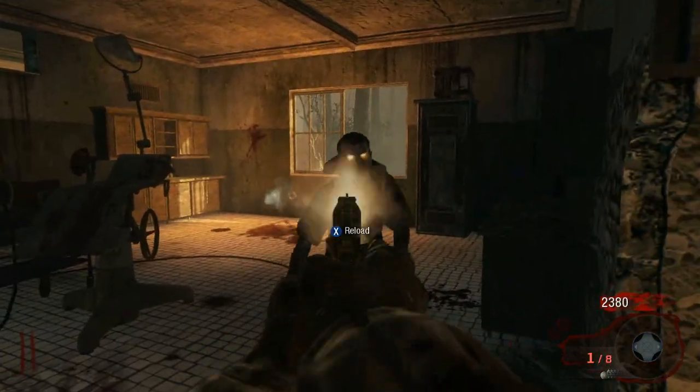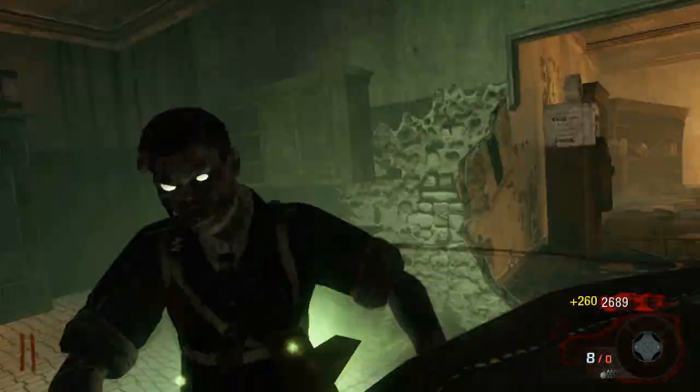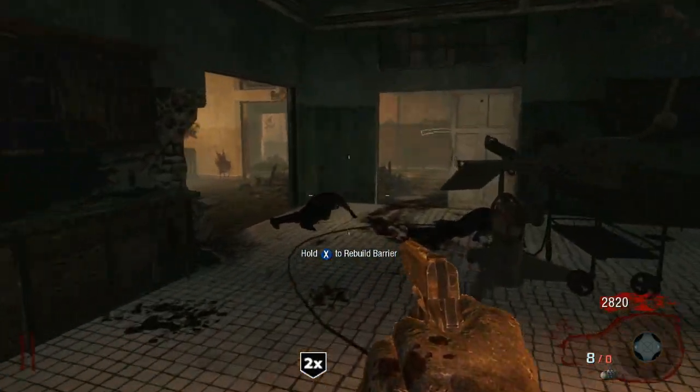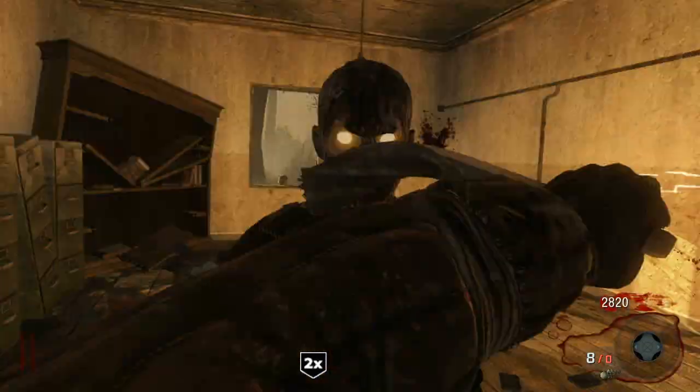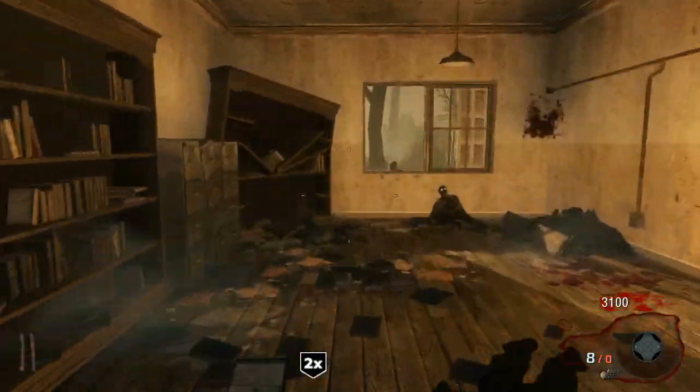On round two it's really easy to still get the double knife on a zombie without them killing you. Just when you knife, pull back on your analog stick so you're kind of pulling away. We're trying to fix the window, and we're going to get the double points on that.